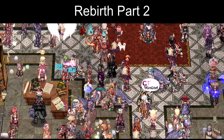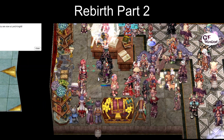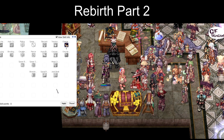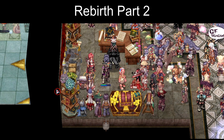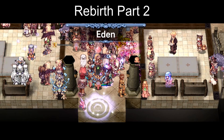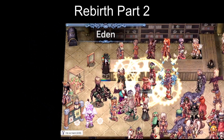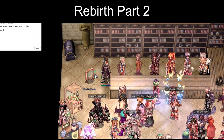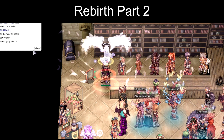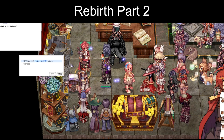Rebirth Part 2. Now you should have Job Level 50. If not, go kill Orc Zombies or Evil Druids until you are Job Level 50. Now talk to the Job Changer and become your second class. And finally, you can go back to Eden and turn in your Gramps quest. You do this by talking to the signboard and selecting the quest again. This should bring you to Level 99, Job Level 69. Go inside the Gramps map and kill a few monsters to reach Job 70, then change to your third class.